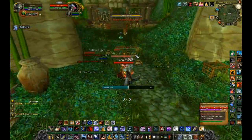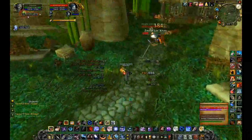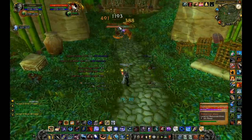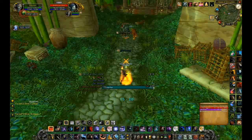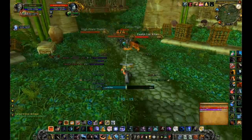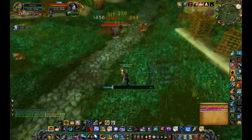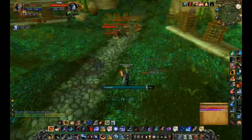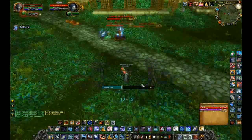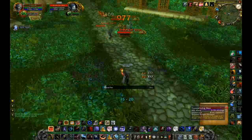Zealot Lorkhan has a mana pool that regenerates slowly and goes lower every time he casts a heal. So damage him as well as the others using Multi-Shot whenever you can, and keep Viper Sting on Zealot Lorkhan. You'll slowly deplete his mana until he can no longer cast a heal. Then turn off any AOE attacks from your pet and bring each boss mob down to very low health — around 4,000 to 5,000 HP — then AOE them all down or kill them very close together.